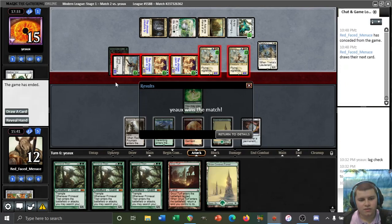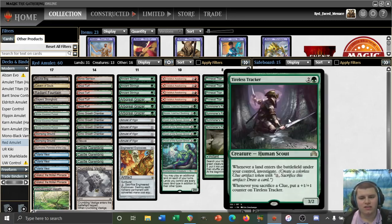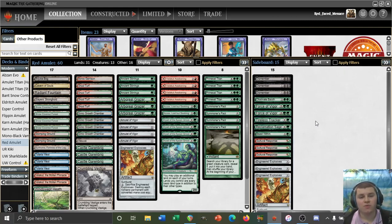Would we have hit the card that we needed? Nope. Not surprised to lose a match against Humans — at least we got one of the games, so I'm proud of that. Even though we had four Explosives and three Dismembers in our deck, we still had trouble facing down the Freebooters, Meddling Mages, and Mantis Riders. Humans is definitely a bad matchup. Let me know what your tech is to beat Humans — the Tracker definitely seems to do a lot of work against Humans. I'll see you guys for the third match in the next video. This is Red Face Menace signing off.